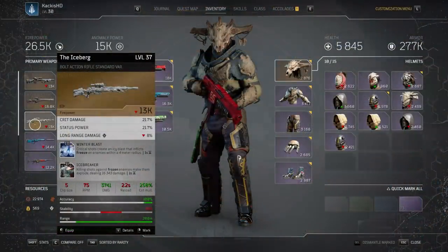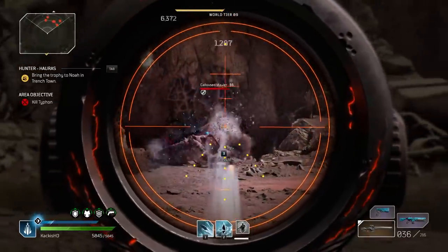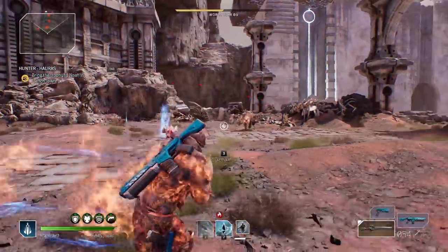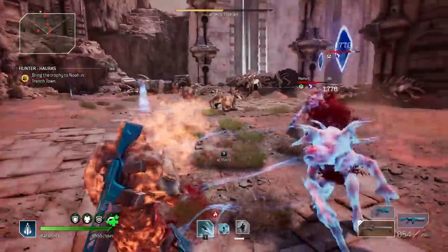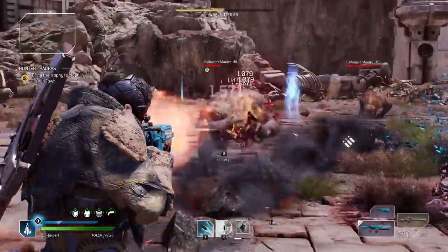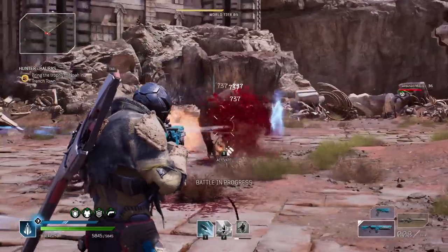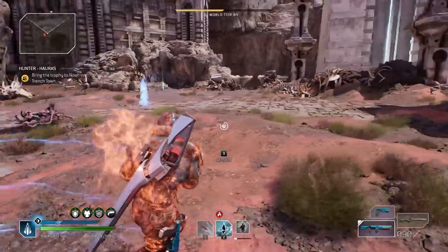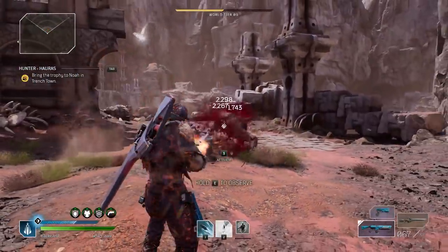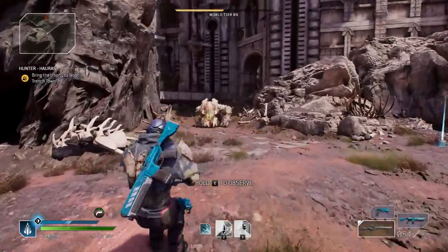If you want to get even more legendaries, it's going to come down to farming. You can do those wanted and hunt missions over and over again, completing all 10 to get those legendary drops. But for the amount of time that takes, it may be better to spend your time doing the drop pod missions. As you increase the levels, the chances to get legendaries keep increasing, eventually getting pretty high — we're talking like a 15-20% chance to get legendary drops when you're at a high enough level in those drop pod missions.